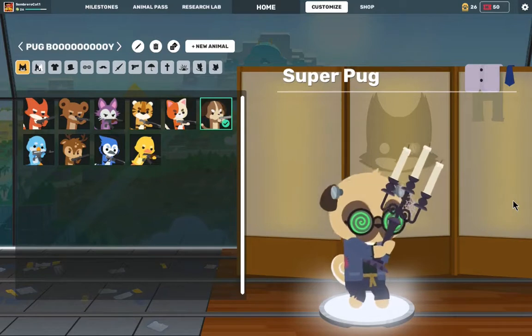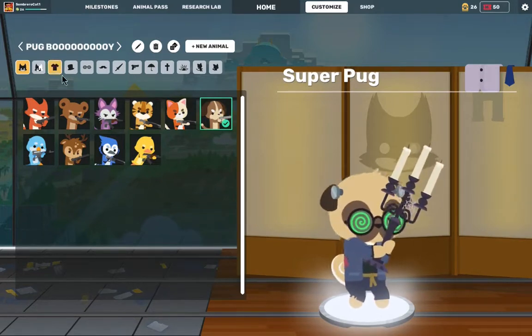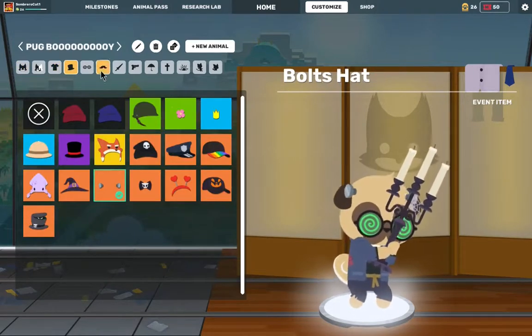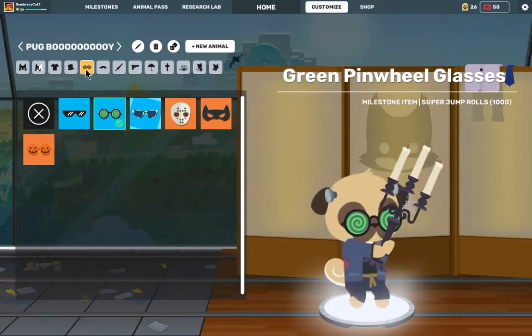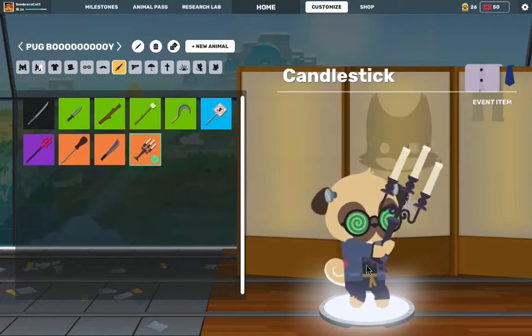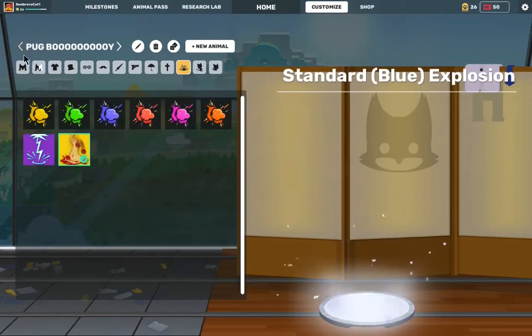And then we got Pug Boy, because this is where I unlocked pug, so I just made a little thing about it. It's got the Frankenstein outfit and the bullets hat, along with the green pinwheel glasses again. The candlesticks as its weapon, along with the blue glider. The bones gravestone again and the pizza explosion.